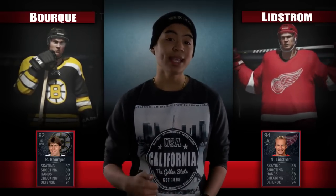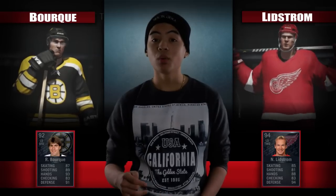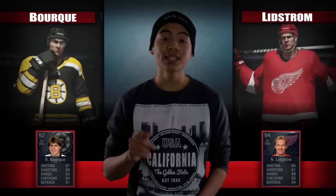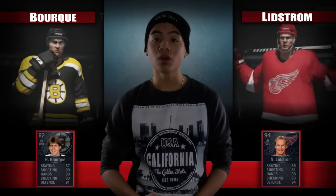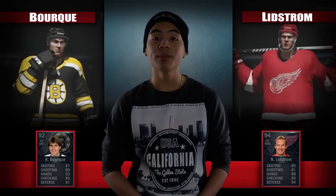This is without a doubt the closest player review I've done so far. Both players finished with a B minus and were only one percent apart. However, if I were going to suggest a defenseman, I would go with Ray Bork. These two will feel very similar — for skating, puck skills, physical, and defensive, it's pretty much a wash — so the deciding factor is the shot, and that's why I'm going with Ray Bork. On top of in-game factors, Bork is averaging 30k less than Lydstrom. But he only wins by a slight margin — he is physically weaker and will take more penalties, so if that's a deal breaker, go with Lydstrom. Either way, both of these guys will serve as great defenders on your team.